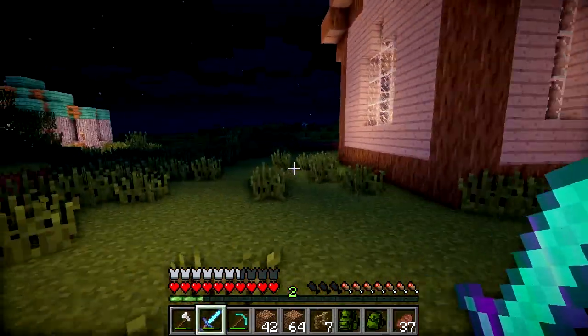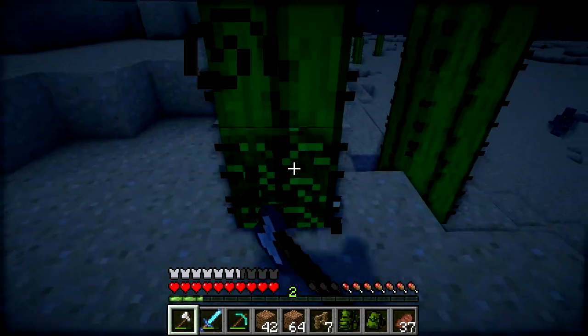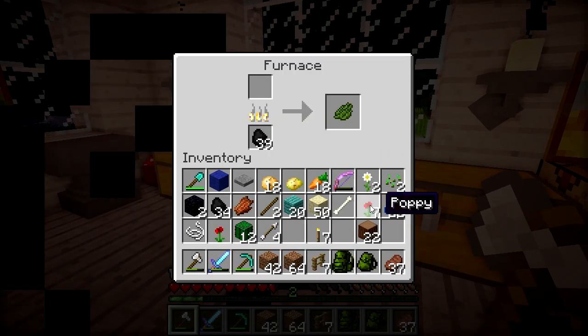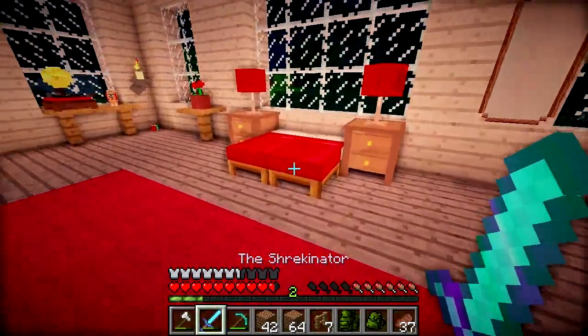Good job there is a desert right next door to my house. And I forgot I'm Iron Man, I can fly around, can't I? Ow. Loads of cactus — let's put more cactus in there to make ourselves some more cactus green. And while that waits, we'll just sleep away all the bad guys. Lovely jubbly.